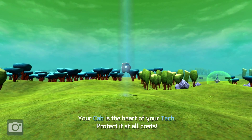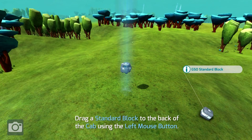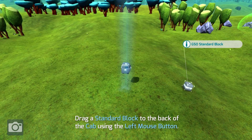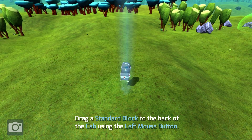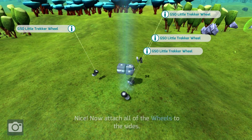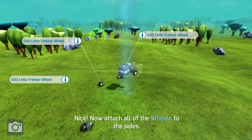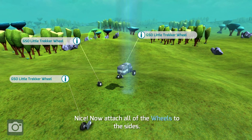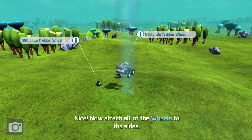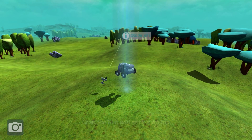Your cab is the heart of your tech — protect it at all costs. Drag a standard block to the back of the cab using the left mouse button. You use the left mouse button to drag it wherever you want, and it does have an innate ability to understand where you want to go. Any place you see those little red dots is a place you can attach something. We're going to attach these wheels on both sides, because if you don't have wheels on both sides, it's only going to drag and not go straight.